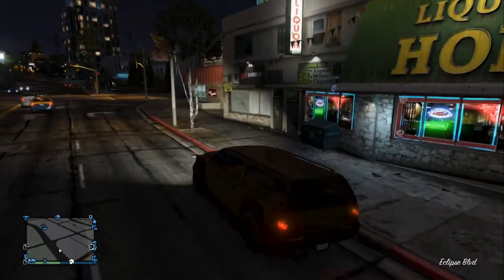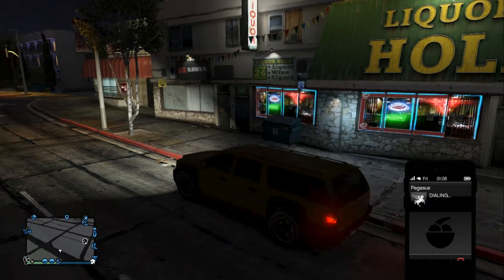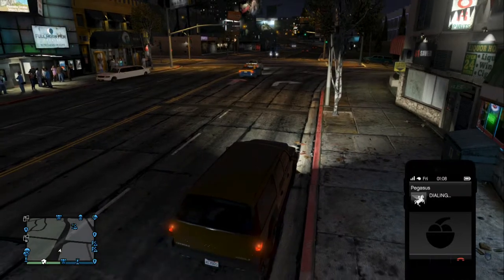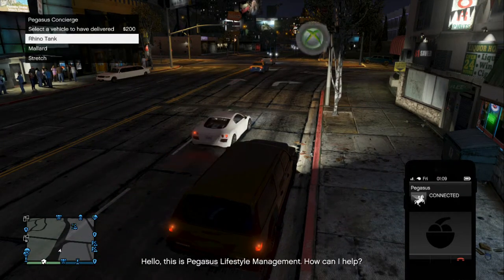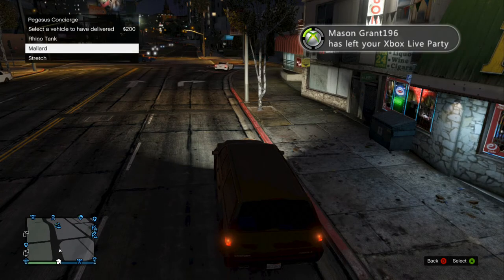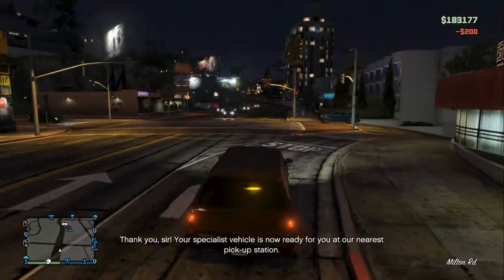Next you just want to drive down the road, get your phone out and go to Pegasus — anywhere just simply away from your house. You're going to have a choice to choose your car; I recommend the Limo Stretch as it spawns literally just up the road from the house.